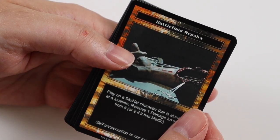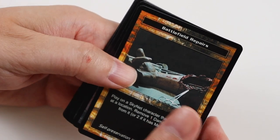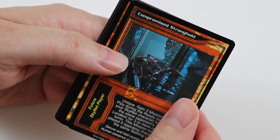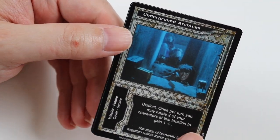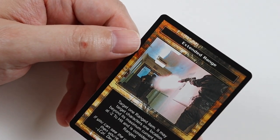We'll see what we get in this box. Common Cards are Battlefield Repairs, City Street, Parking Lot, and Fearless. Uncommon Cards are Compromised Stronghold, Sixth Sense, and Storage Cell. The Rare Card is Underground Archives — I've got that already. And Extended Range is another Common card.